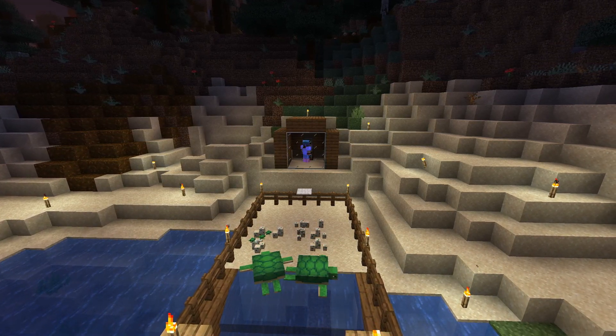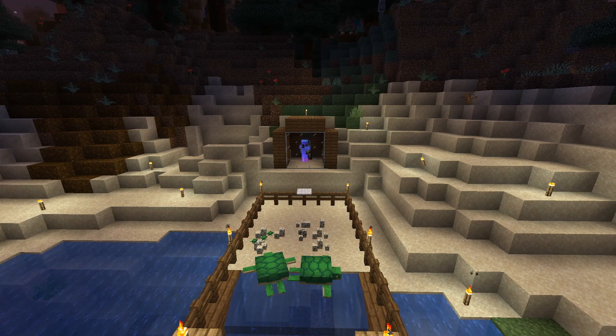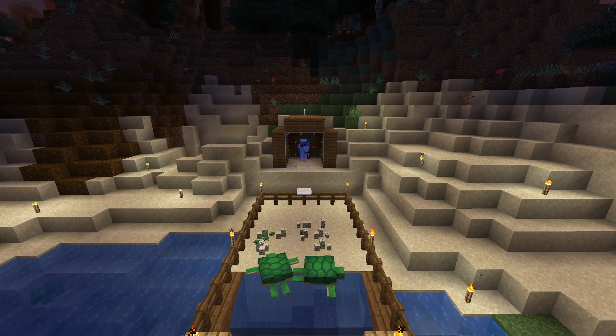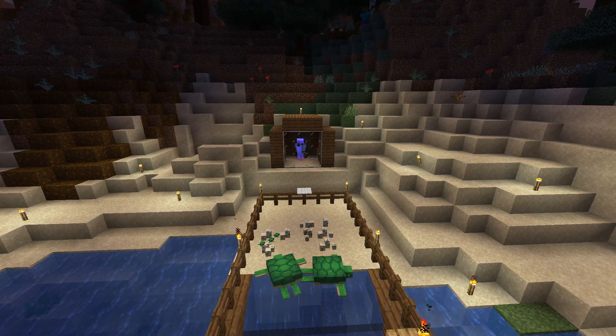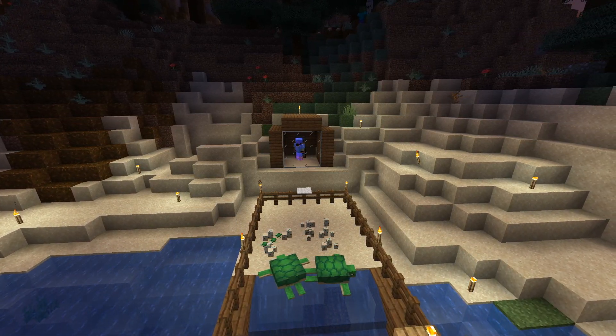I think you need the moonlight to actually get them to hatch. And when they grow up, they'll drop some scoots. We need five scoots for a turtle helmet, and that's one of the things we're starting with today.